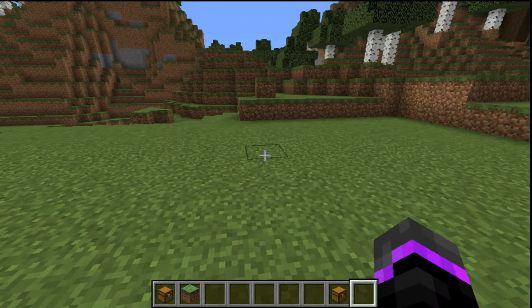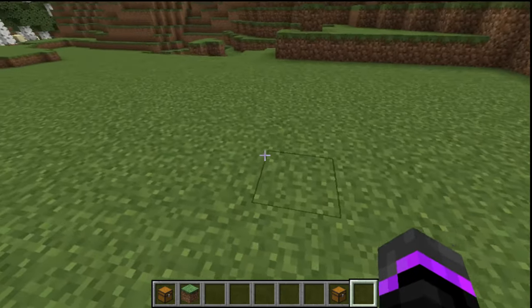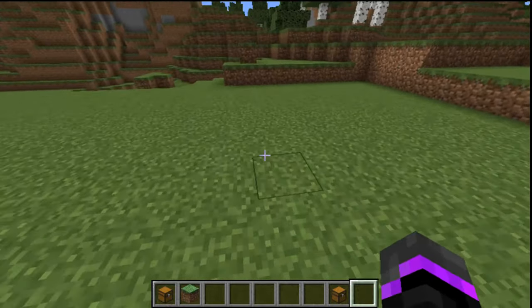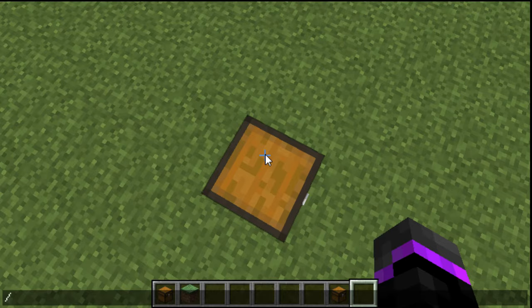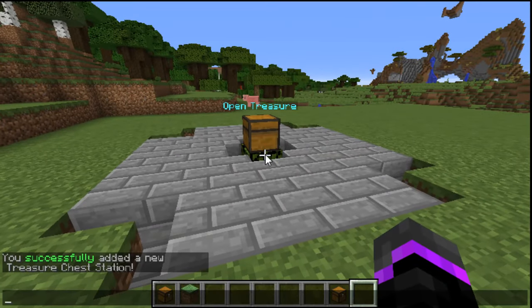Hope you guys enjoyed that little cinematic montage of all the particles and gadgets that this plugin contains. So now we're gonna move on to the last part, which is adding treasure chests. To add a treasure chest, place the chest down and then stand on top of it, and then you can do /PC and then treasure chest and then add. That just adds your treasure chest.